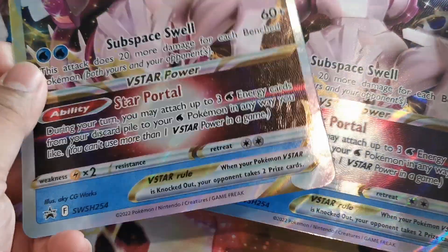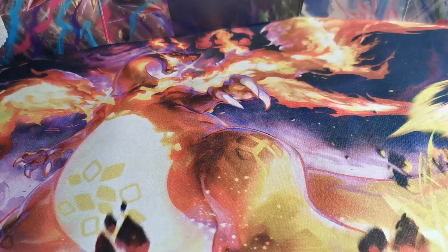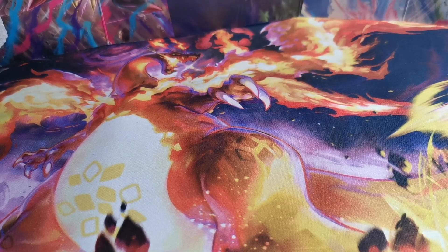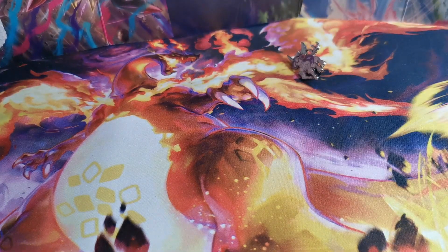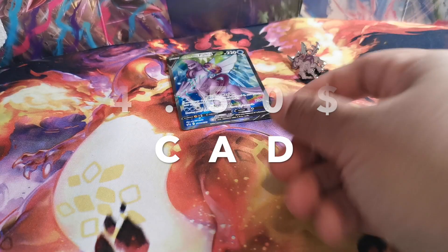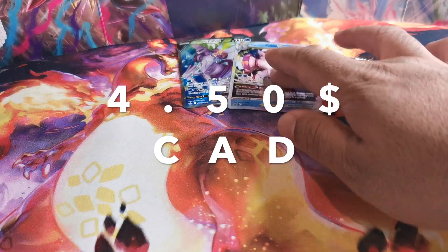First off we have the giant card — oh, I think we made a mistake, so we have two giant cards. Little mistake right there. We got the little pin, the V-Star, and we have the promo cards. The first promo card and the V-Star promo card of the Origin form.